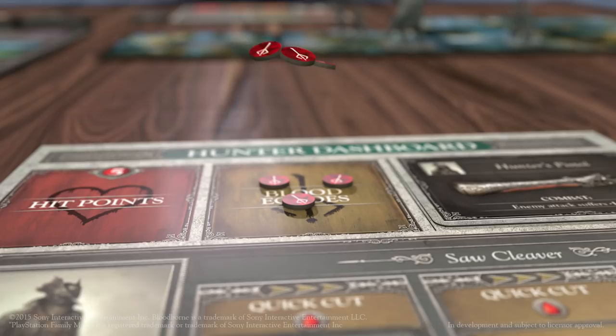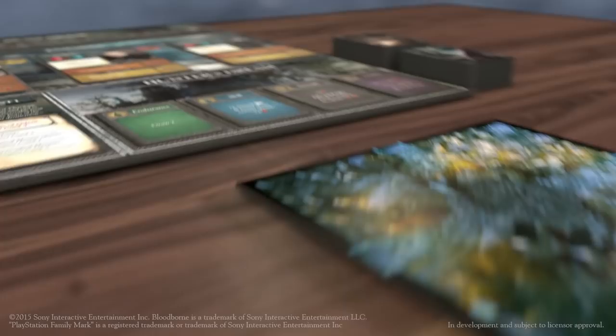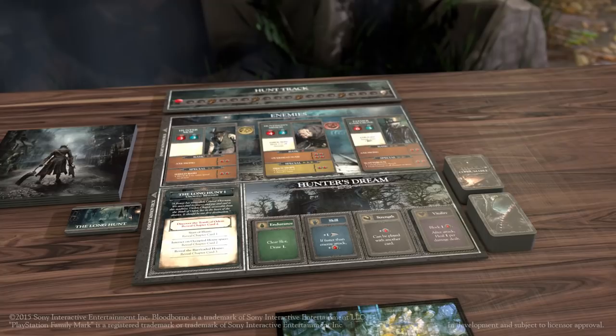How you upgrade your character can dynamically change how that character acts throughout the rest of the campaign. Over the course of the campaign, you're going to be gathering a number of upgrades. As you accumulate blood echoes, you can redeem them in the hunter's dream to purchase upgrade cards. These upgrade cards are going to be permanently added to your stat deck, replacing cards that you have previously acquired.